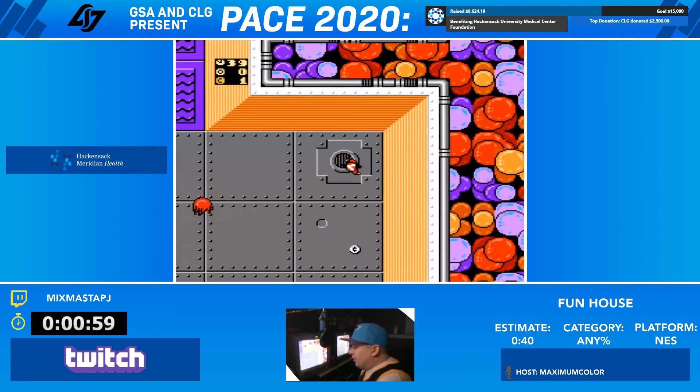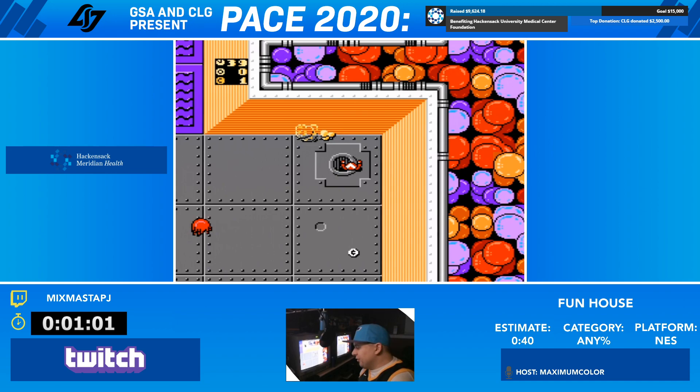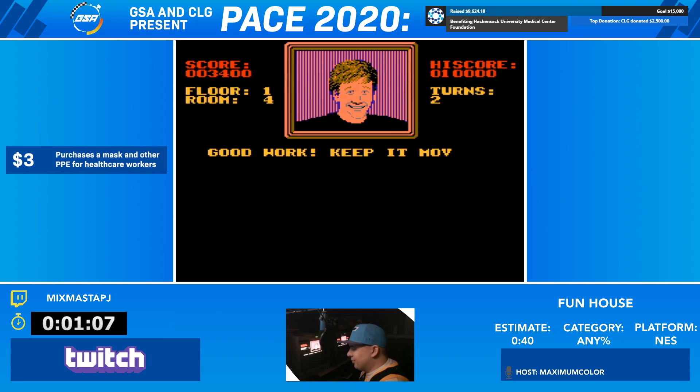We grab the key and get out of here. Those little white things down there are like coins, essentially. If we get 25, then we'll get an extra life. It's pretty inconsequential — we're not going to pay a lot of attention to it.